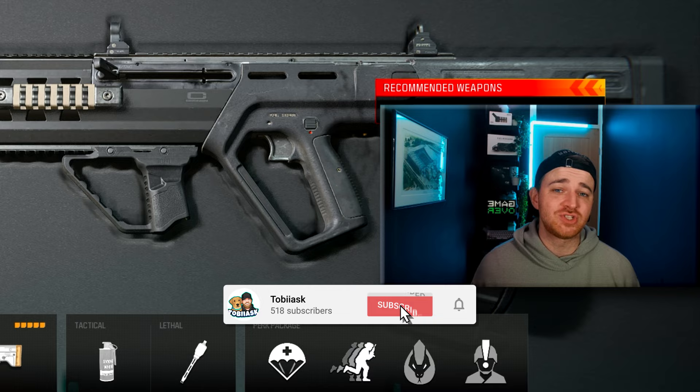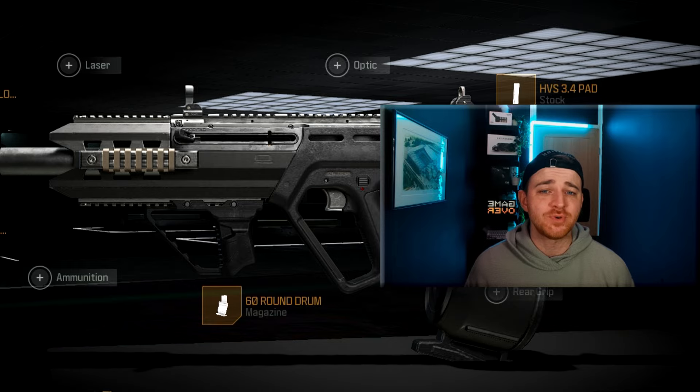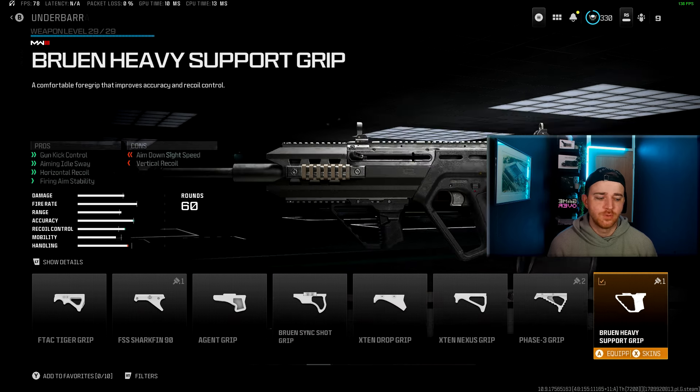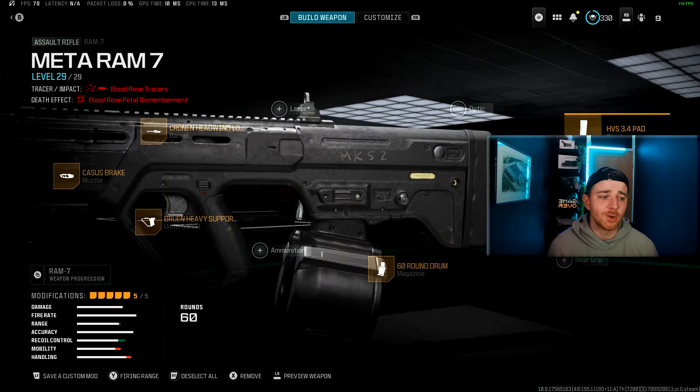One of the more fun loadouts you can choose is the double Ram 7 and Ram 9 loadout. Starting with the Ram 7 — despite getting a couple of nerfs, it's still probably the best AR you can use right now. You want to use the Casus Brake Muzzle with the Cronin Headwing Long Barrel, the Bruin Heavy Support underbarrel, the 60 round mag, and the HVS 3.4 Pad. Some people like to run an optic on this, so if you don't like the iron sights, you can get rid of the Bruin Heavy Support and put on the Jet Glassless, the Slate, or the MK.3 Reflector sight.